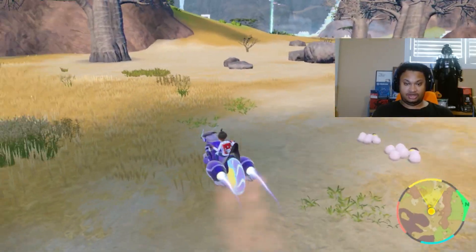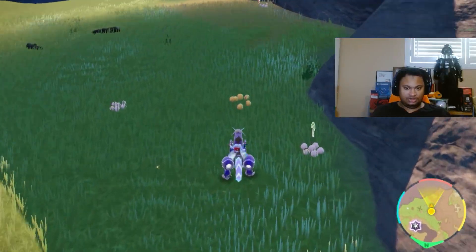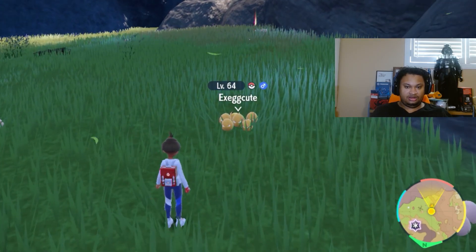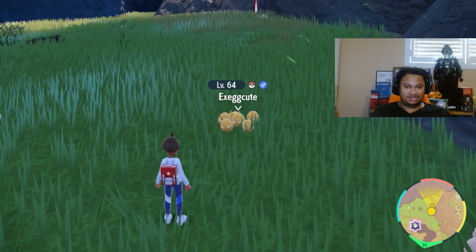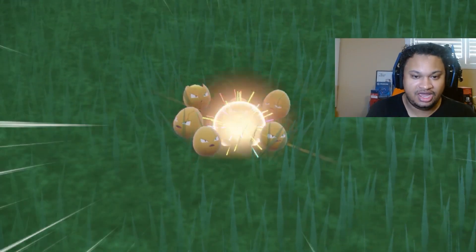Let's see if we can quickly get the shiny here. And there is the shiny Exeggutor! See how it doesn't have a mark? Now you can tell right away, and if you didn't want to catch this you can move on. But for example, I'll still catch this one.